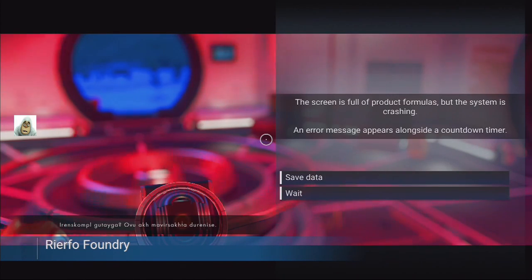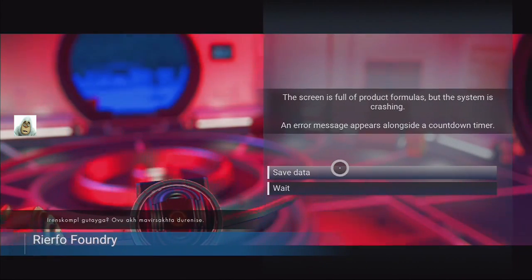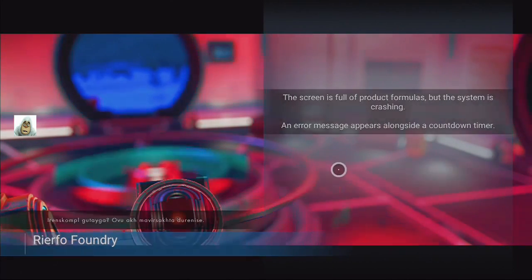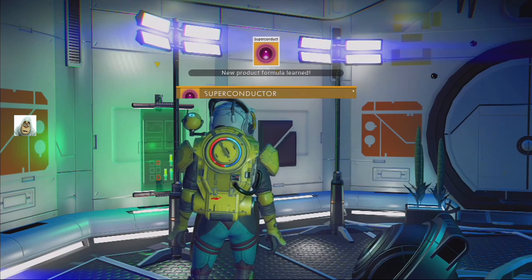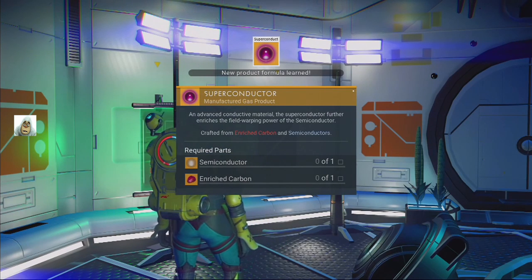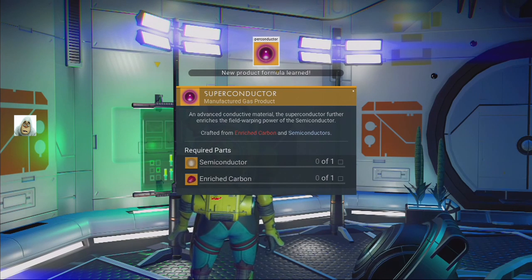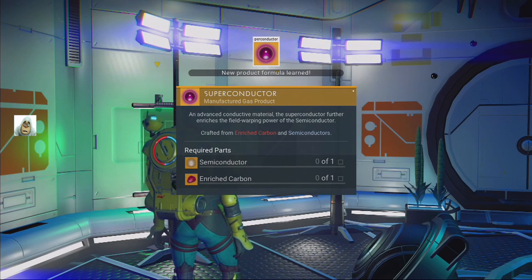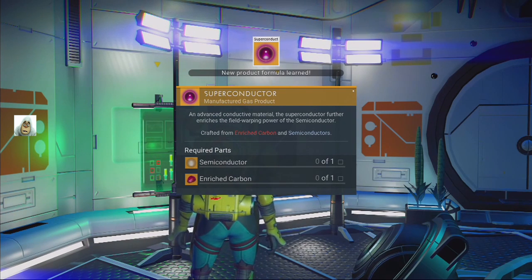Error message appears. It's useless. Well, we'll save the data I guess. So I am rewarded — with what? A superconductor. The semiconductors were worth a lot of money so what's a superconductor going to be worth?